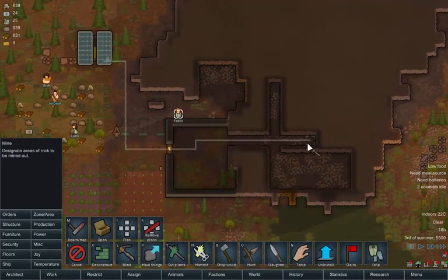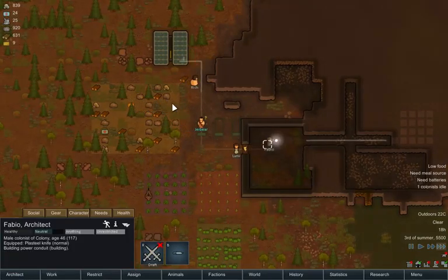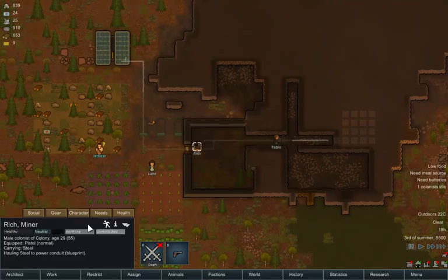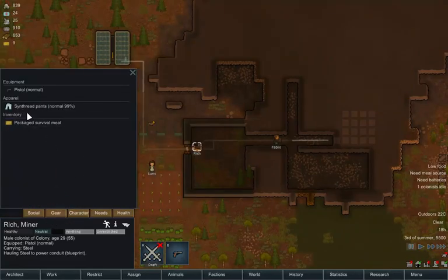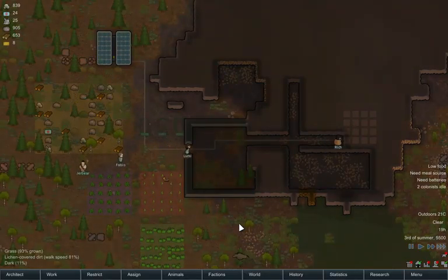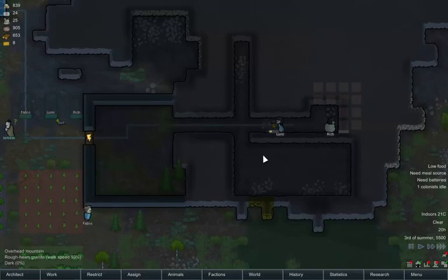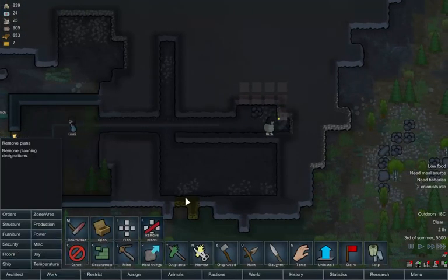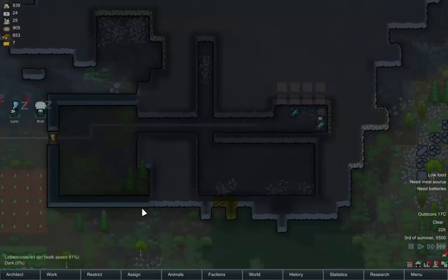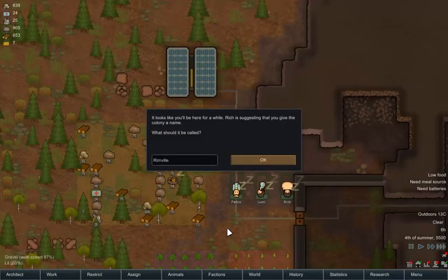So we've got solar power built. Now we're going to build power wiring into the base — just like a wire. I think I'm going to have the batteries at the end of this hall. I'm going to order Rich to dig this out. Is Rich actually naked? I don't know — he's got thin thread pants, apparently. I mean, I can't see them.